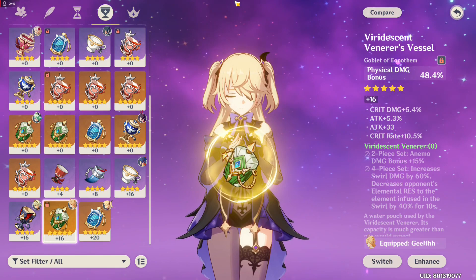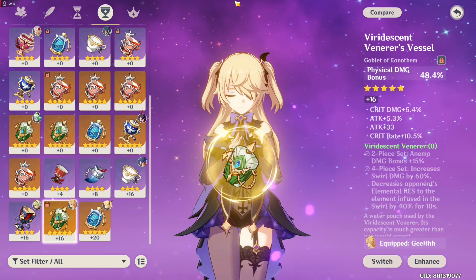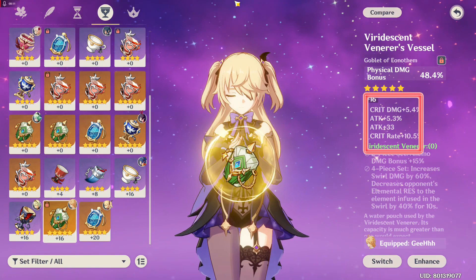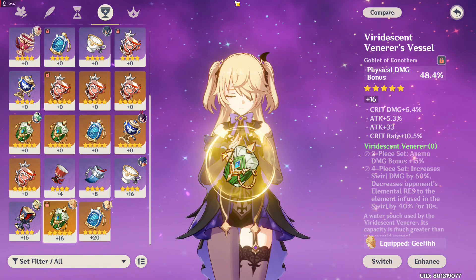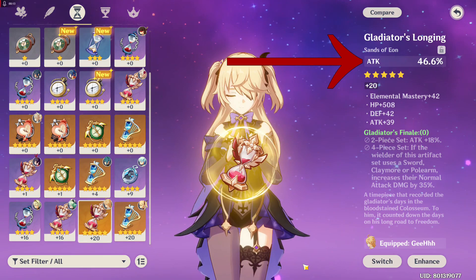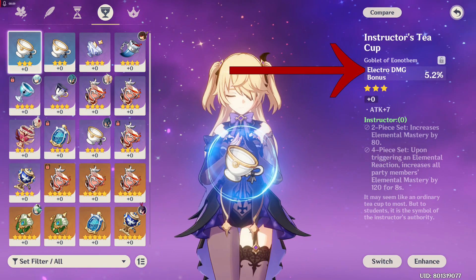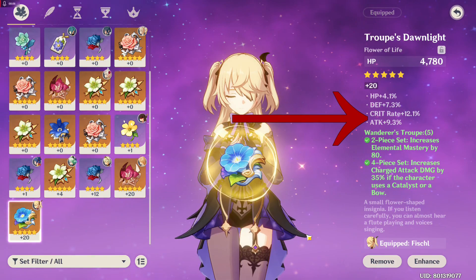For the main stats and sub-stats you're gonna be looking for in your artifacts — this works for both main DPS and support Fischl. For sub-stats, you're looking for attack percent, attack stat, crit rate, and crit damage. Any combination of those works, and you can also include elemental mastery. Don't be a perfectionist or you will be disappointed. For main stats, always go for attack and Electro damage bonus. Electro damage bonus can only be obtained on the Goblet artifact. The Flower of Life's main stat is always HP, so just make sure it has good sub-stats.